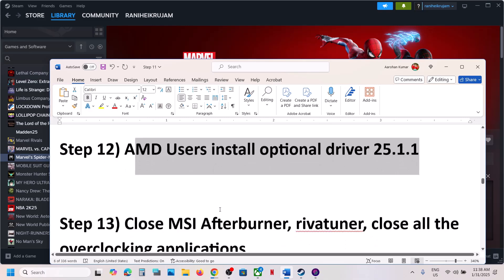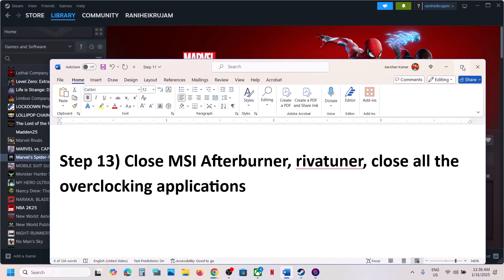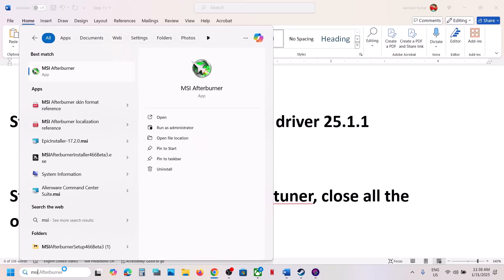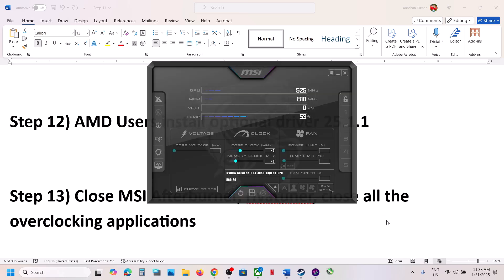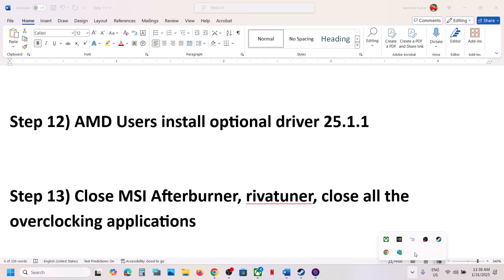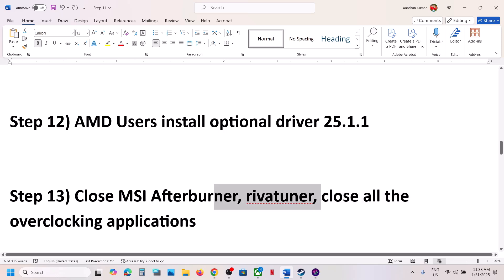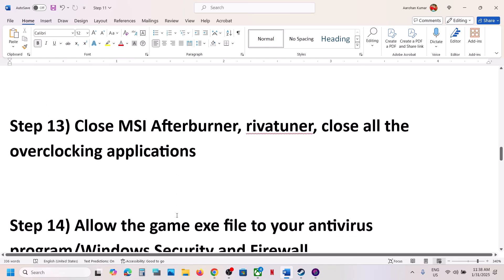The next step is to close any overclocking applications. If you're running MSI Afterburner or RivaTuner, right-click and close them. Close any similar overclocking application you have running, and then launch the game.